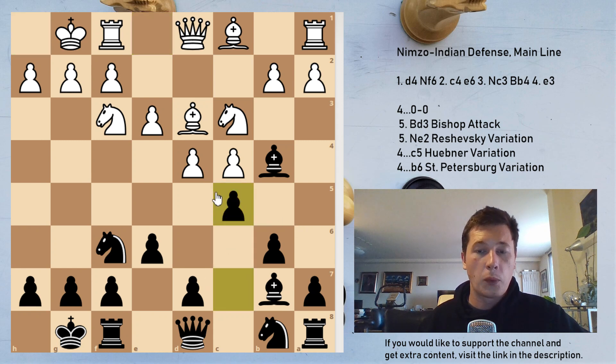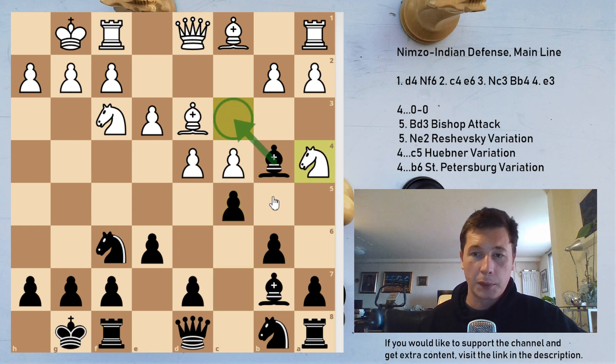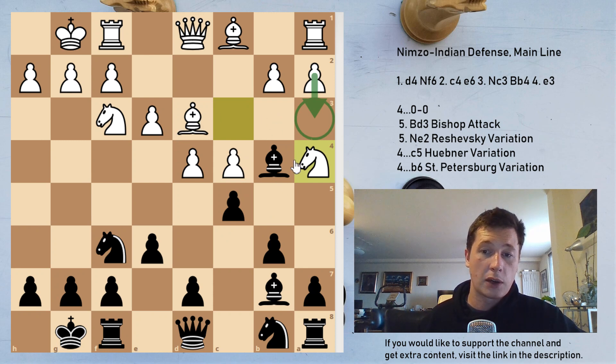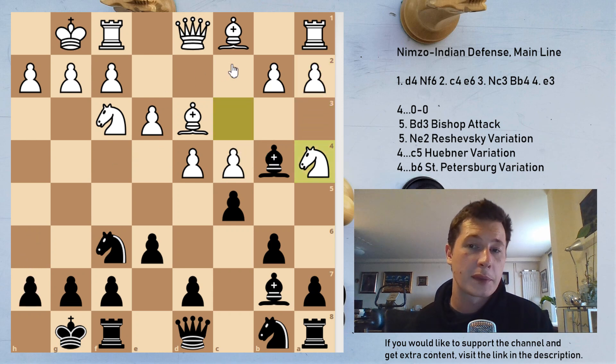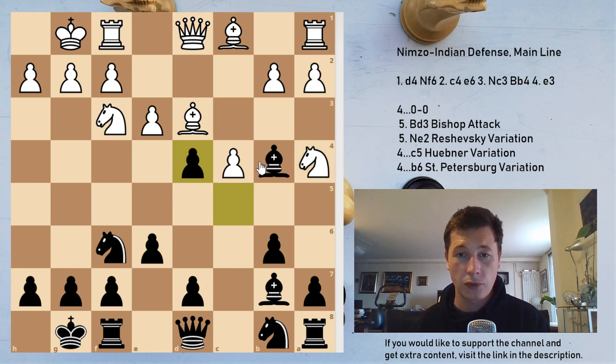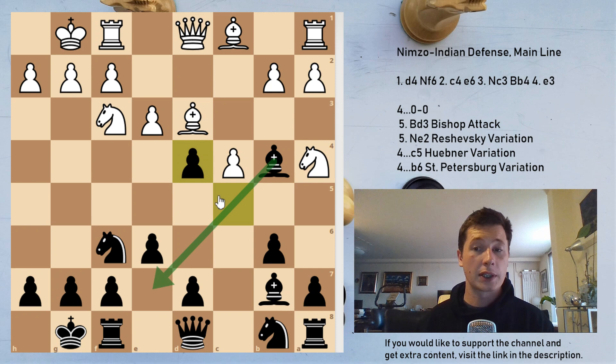After c5, white's main move is Na4, trying to prevent the bishop from capturing on c3 and putting pressure on the c5 square, preparing to play a3. In many positions the bishop is trapped — if black does something passive like h6, the move a3 actually traps the bishop, because it no longer has a target. So after Na4, black has to play cxd4, opening up the diagonal so that the bishop can retreat.